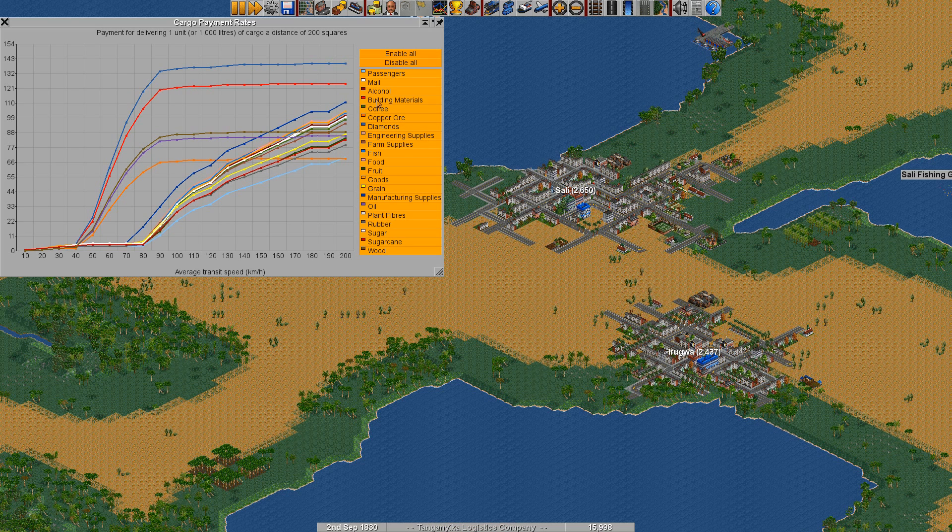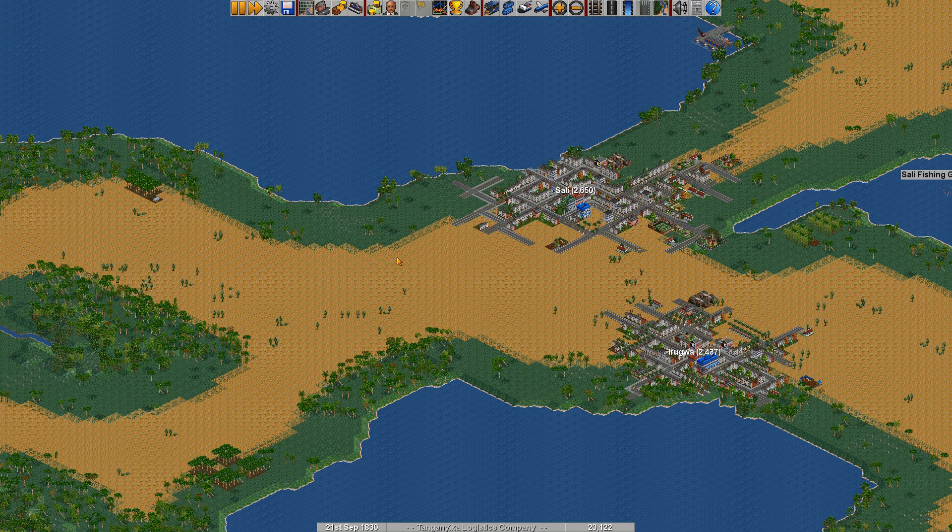We don't have any diamonds in the near vicinity right now. What we do have however is building materials. What we also have maybe — I haven't checked yet — is wood, but we definitely have rubber. However, rubber is also something that needs to arrive fast. We also had oil and copper ore. So copper ore and oil are the likely candidates. Wood if we have it and building materials definitely.